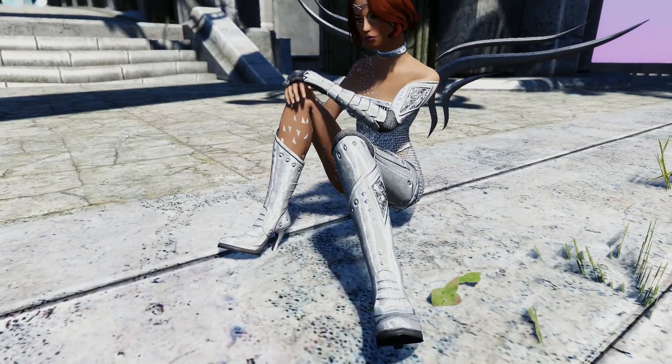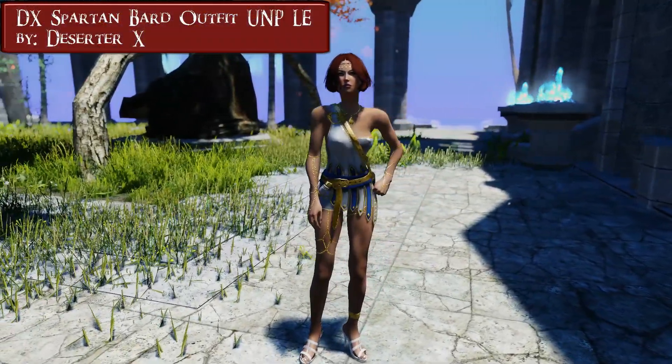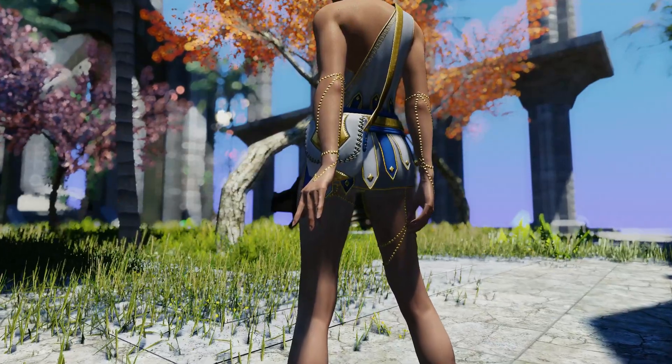The next one is the Spartan Bard outfit. Things are getting a bit more interesting with this one. There are a lot of decorational items on this armor and, guess what — even some transparency options for the main part.